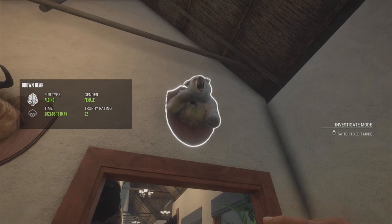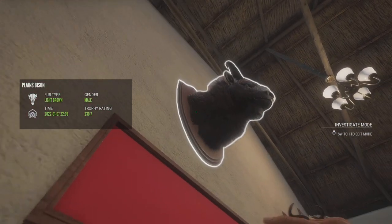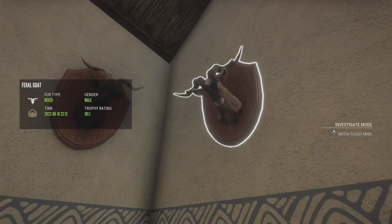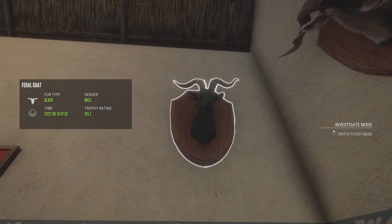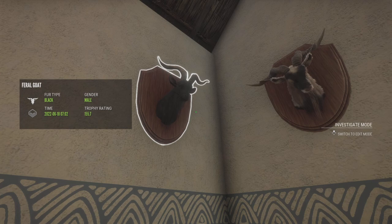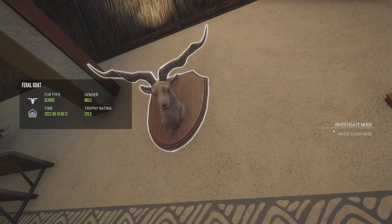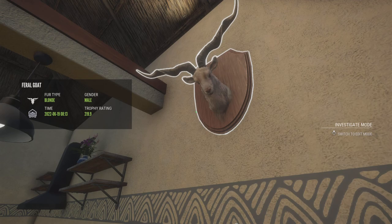Up here we have my Albino Female Brown Bear — something I thought was pretty cool. This is my Gold Bighorns Diamond Wildebeest. Another Diamond Plains Bison. This is actually a Mixed Feral Goat from when they were rare — so they're rare now, I got this one fairly recently. This is a Black Feral Goat, which is really rare. I got both of these guys in the same zone, like a day apart, in multiplayer. I think this is my biggest ever Diamond Feral Goat — 219.9.